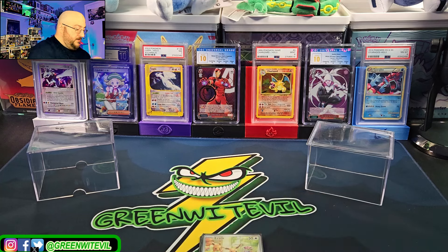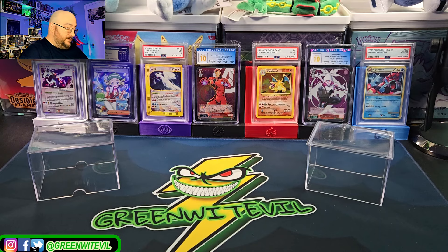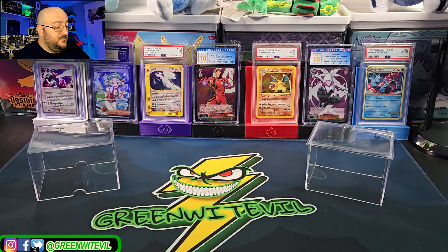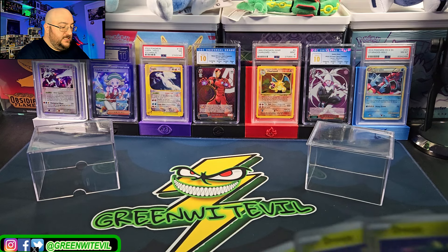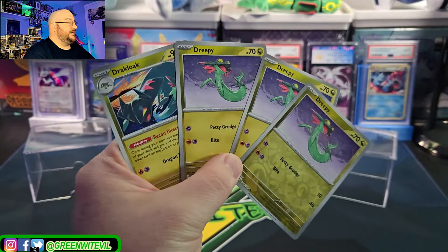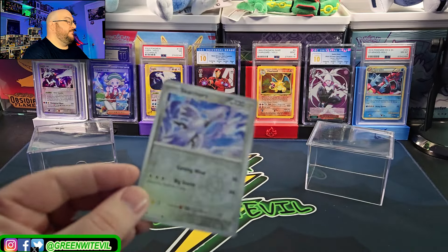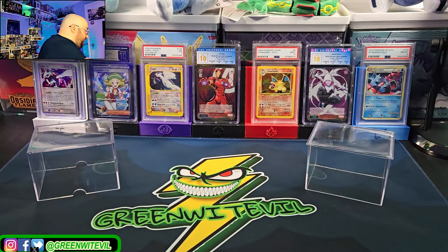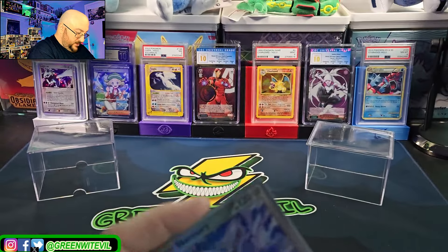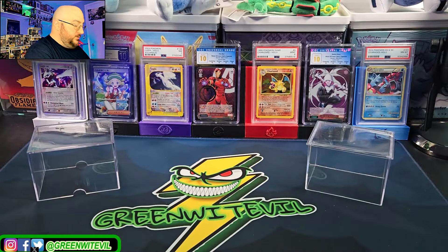I feel a little bit better about this set already because they're giving us more hits. Maybe they did because people were concerned with the popularity. Dragapult status: two Dreepy, one Drakcloak, and a reverse Dreepy — they're really making you wait for those. And my little bonus is a reverse Skarmory, which I like — so we're going to keep that guy, sleeve him up.